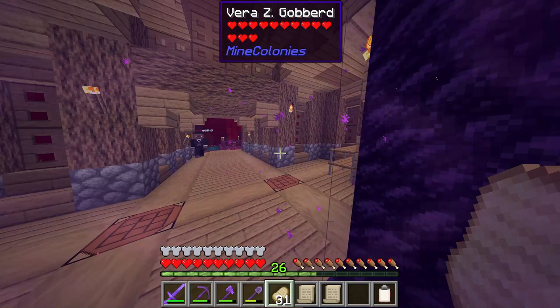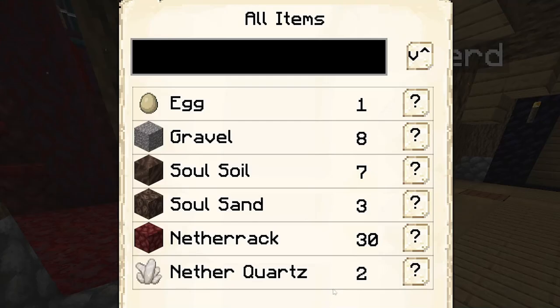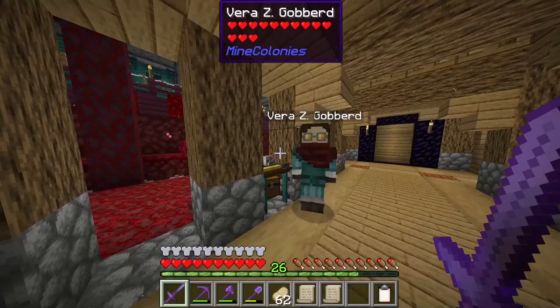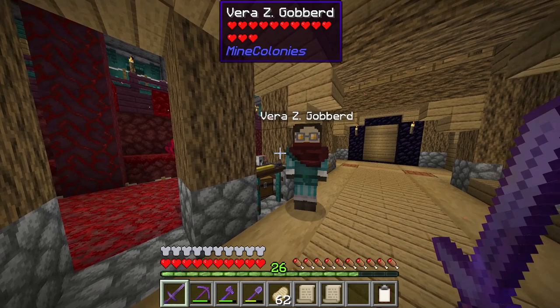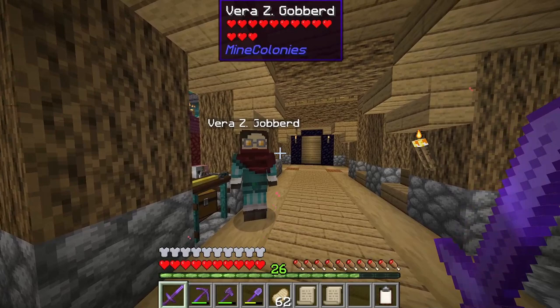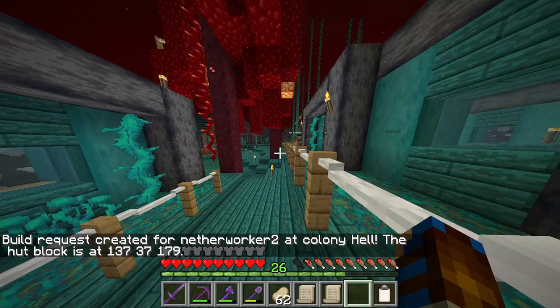We'll upgrade Vera's build to the next tier, and hopefully one day someone — or whoever inevitably replaces her when a mob kills her — will be able to head out and bring back some blaze rods. Let's head back to Heaven and check on the tier 3 Nether Miner upgrade, which hopefully will let Null wear the diamond armour we gave him.